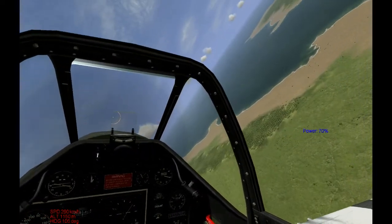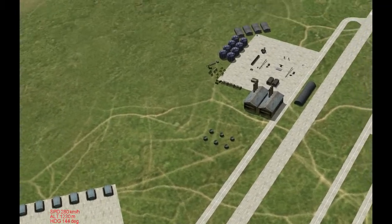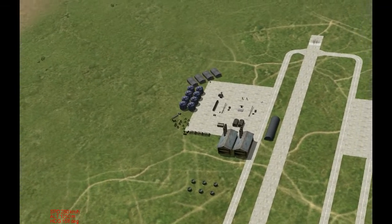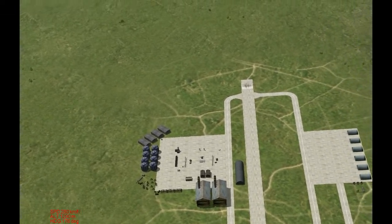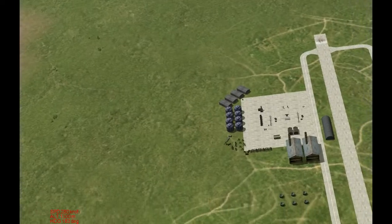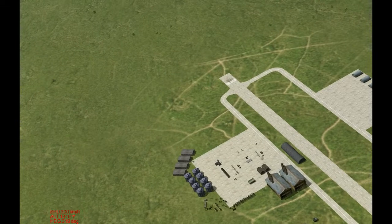In real life, the Germans would launch these from Belgium and France over the English Channel into England. This would later be developed into what are now cruise missiles.